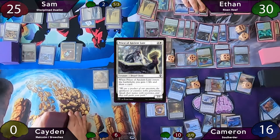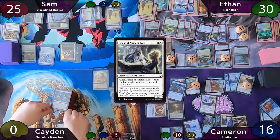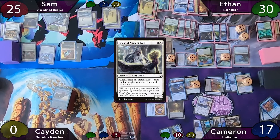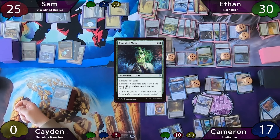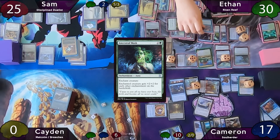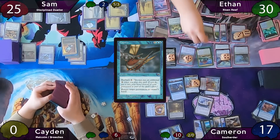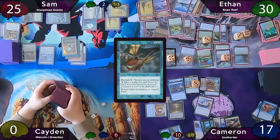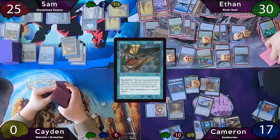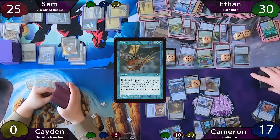Cameron scrys one to the bottom, draws a card, plays Plains as land for turn, then on end step blinks Priest of Ancient Lore to draw another card and gain a life. Sam starts his turn by casting Shielding Plank onto his commander, then casts Ancestral Mask and passes to Ethan, who Capsizes Cameron's Peregrine Drake on end step, then does it again targeting Soul Herder. On Ethan's turn he finally finishes the Undercity, revealing the top ten cards of his library and putting a creature with three +1/+1 counters onto the battlefield — it's a Thicket Crasher.